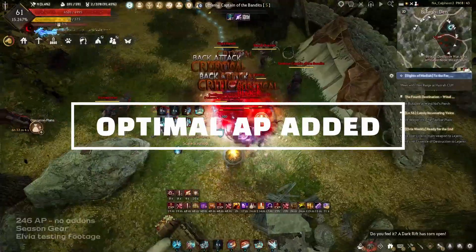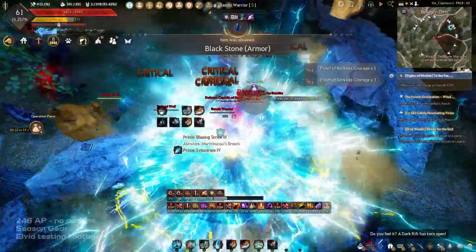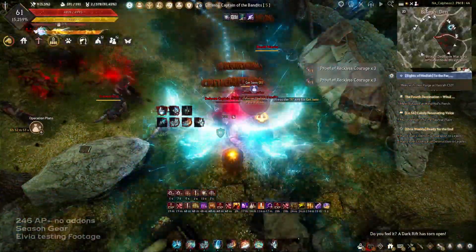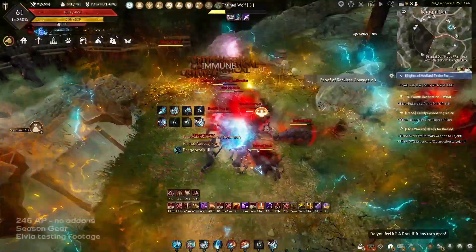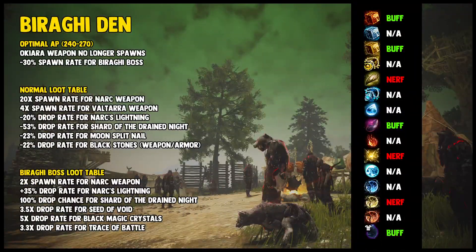Another new thing we have for all zones is an optimal AP range. Optimal AP zones are not very common in the game, but they do exist in Medaya especially. They basically cap your power so you're not as efficient grinding if you're over or under the necessary base AP for that area. For example, Biraghi Den has an optimal AP now of 240 to 270. So if you have 270 Kutum AP, you would theoretically grind about as fast as someone with the same class but having 301 Kutum AP. There are a lot of things to take into account, but that's the simplest way of thinking about it.